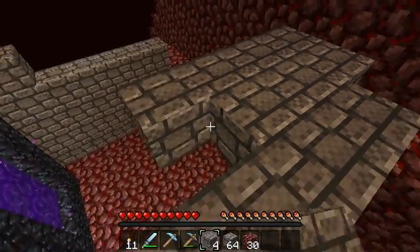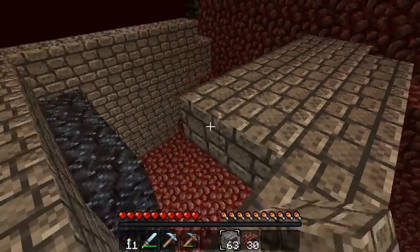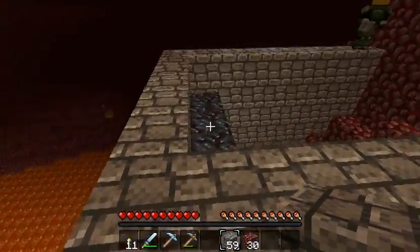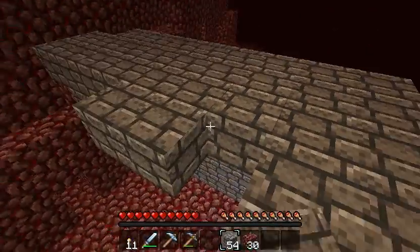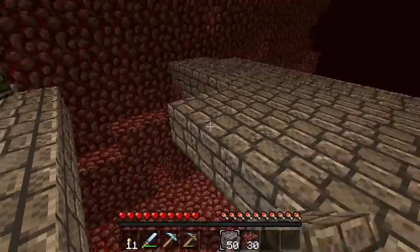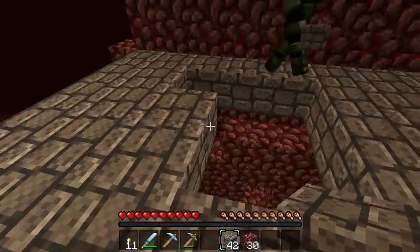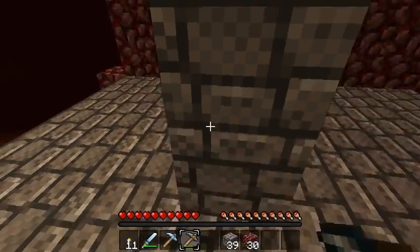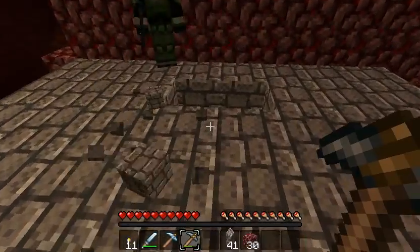Start making the roof now. There goes one stack. Alright, I already ran out of a stack. Sweet, I only have 30 left. Alright, I have 53. I brought two stacks of 64. Yeah, I know, me too. We're gonna have to do the last wall. Wow, failed. Alright, well, there's two spaces left.